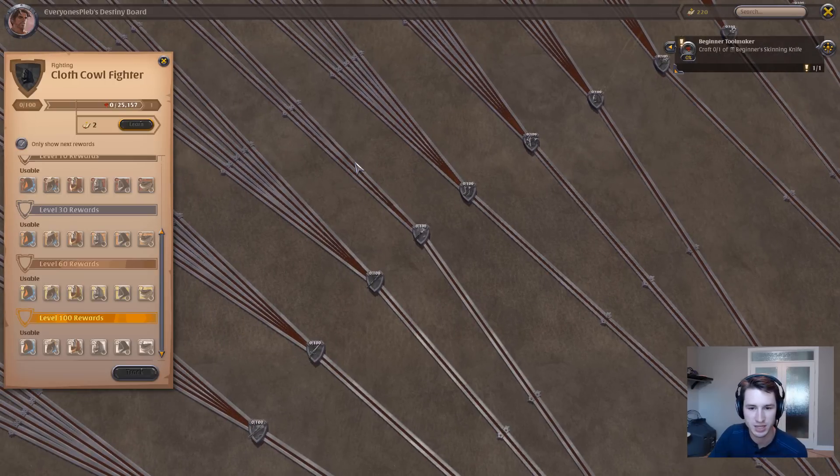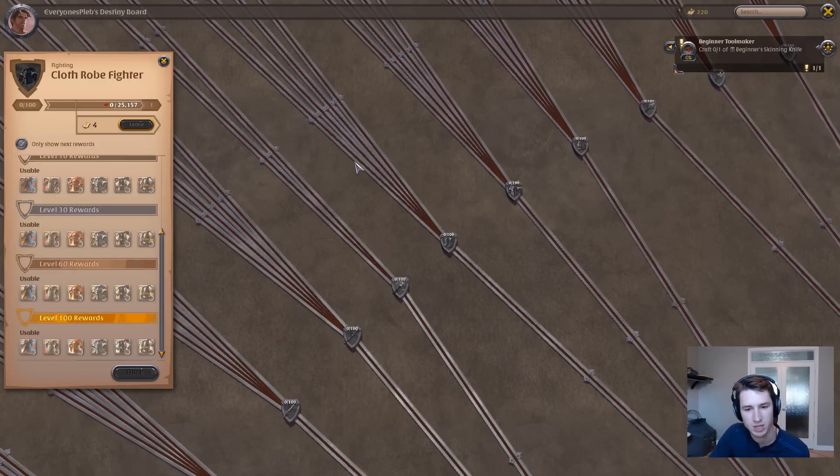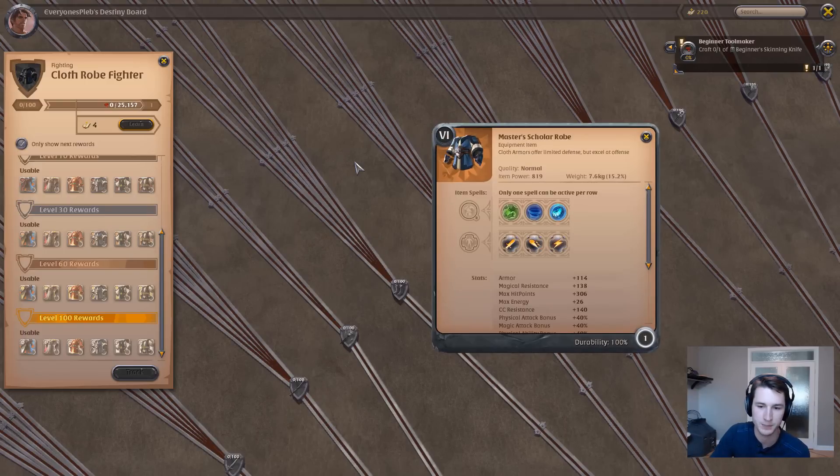Now let's hop over into the robes. I'll show you the complete build via the character builder, but for displaying each individual item I'm using the destiny board. There are two main robes I want to focus on in terms of base-tier gear. If you're doing high-tier GVGs you probably already know what you're doing, but for those just getting started looking for a good healing build for friends or small guild members, this is a great overview.